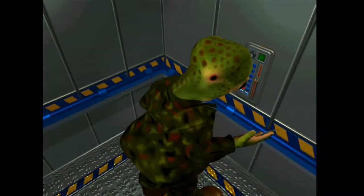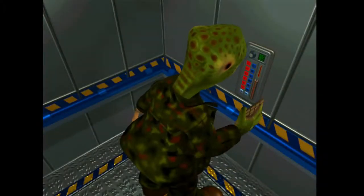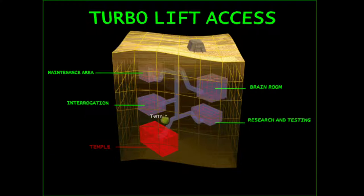Let's see what we can do in the lift. I think we've got everything we can from the maintenance area. The brain room sounds really important, doesn't it? Should we try research and testing first?